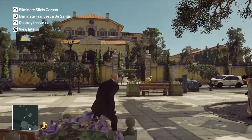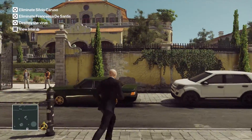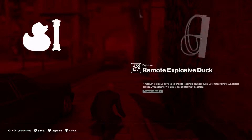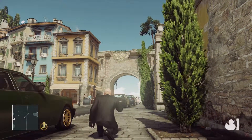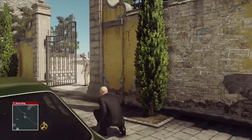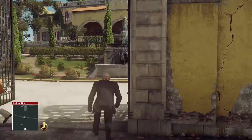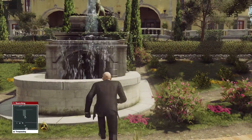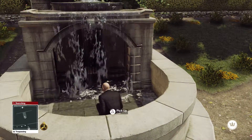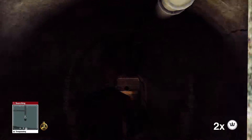We skipped the intro panning scene and we are going to head right over here next to this tree where we are going to crouch. We are going to throw our rubber duck near that car over there and blow it up. Make sure it blows up the car. As soon as they leave, run in there and grab at least one of the coins — I grabbed two just for good measure. And we are going to head through the sewers.